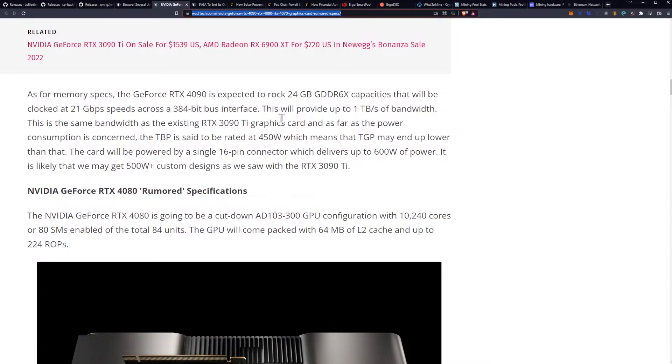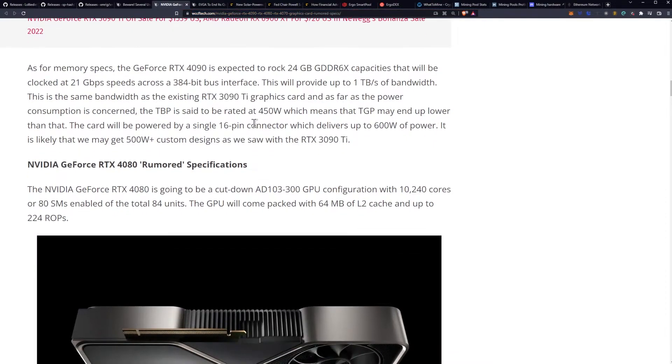From the mining perspective, as we've stated, we already have this in the 3090 Ti, so we are not going to see some revolutionary increase in Ethereum hash rate or even Ergo hash rate. The algorithms that might benefit would be something like Ravencoin, Flux, or some of the dual mining ones — potentially Alephium, ALF would be an option. This will provide up to one terabyte per second of bandwidth, the same as the 3090 Ti.